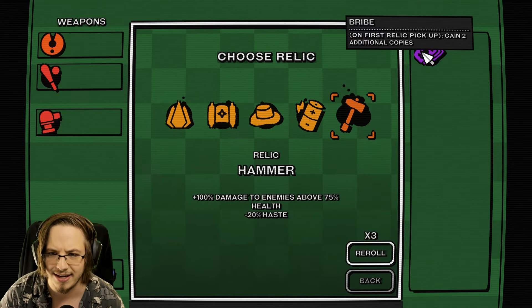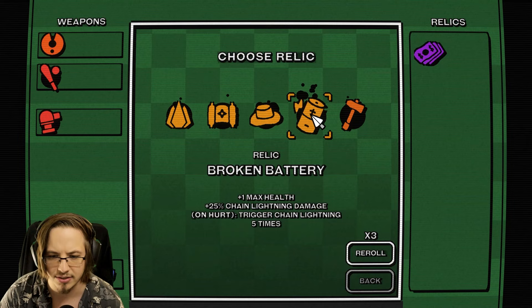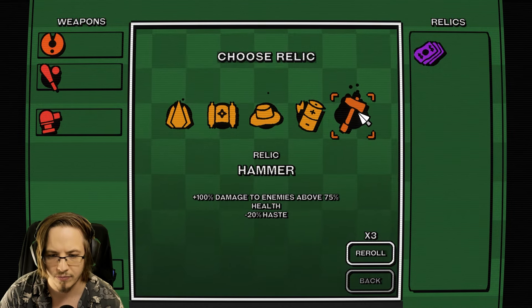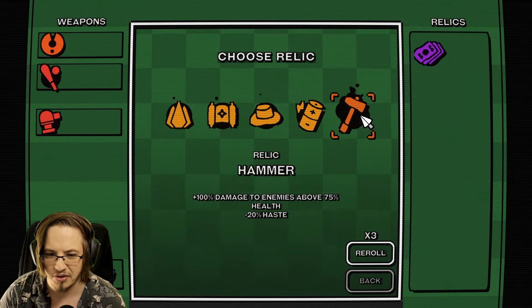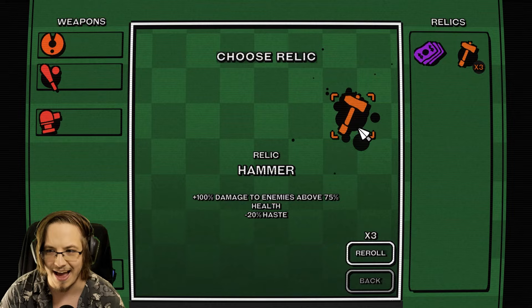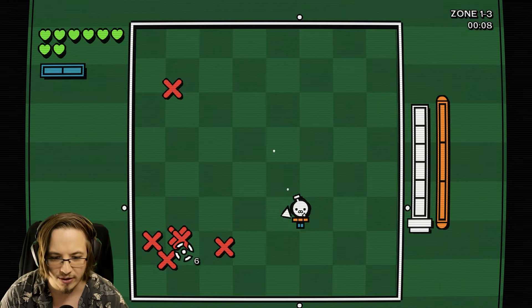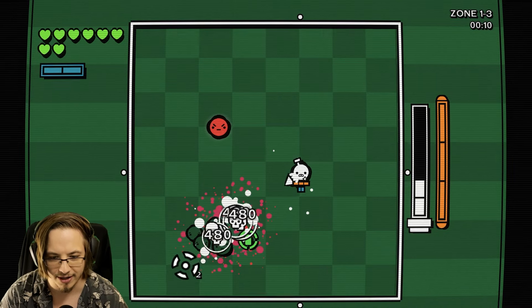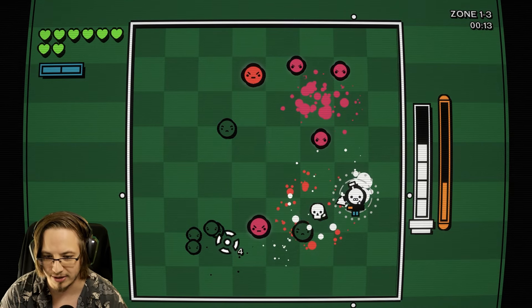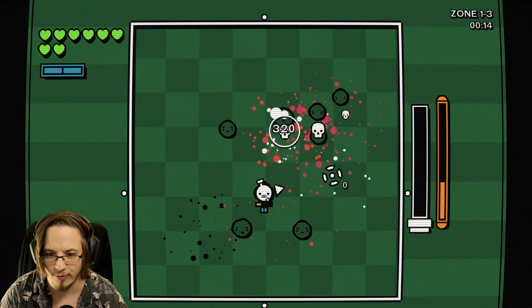Here's our relic - so when we take it we're gonna gain two additional copies. Plus 100 damage to enemies above 75% health, so I'm gonna take that. We have three of that, so I think we're gonna just start one-shotting everybody. We shoot a lot slower now but we are just one-shotting everyone. I think that means my turret might one-shot them as well.